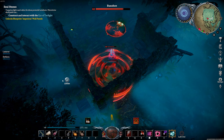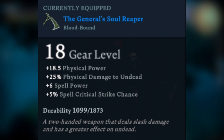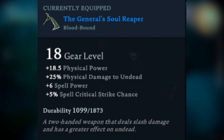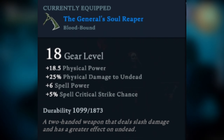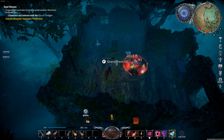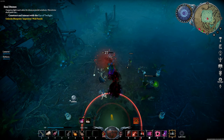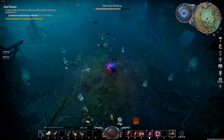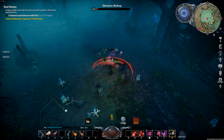Before we go over how to get it and build it, let's talk about the weapon itself and go over its stats. It's an 18 gear level weapon, an upgrade over the Iron Reaper, with 18 physical power, 25 physical damage to the undead, 6 spell power, and 5 spell critical strike chance. If you like using your spells, this is a great boost — and the abilities are the same as the Iron Reaper, making it an absolutely monster weapon.